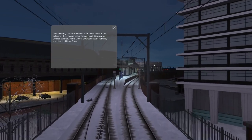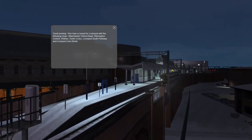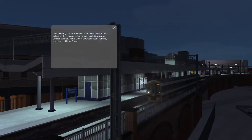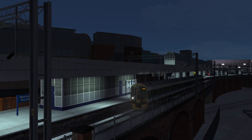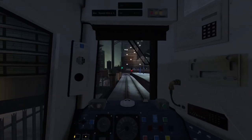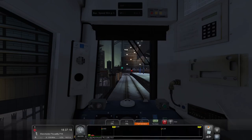The in-game announcement: your train is bound for Liverpool with the following stops — Manchester Oxford Road, Warrington Central, Widnes, Hunts Cross, Liverpool South Parkway, and Liverpool Lime Street. Roger that. We're going to get our train ready to go here — allow passengers to board here at Manchester Piccadilly before continuing to Liverpool. That is easy enough to do. As soon as the conductor says go, we will go.